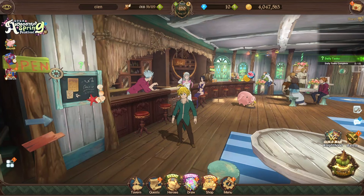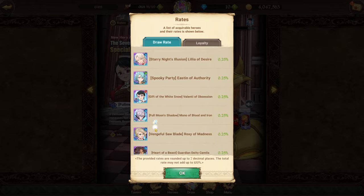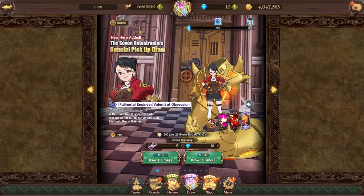We're back. So we have new updates on Global. We have the new Valenti, which is really, really good for the new demonic beast, Ratatasker. The banner is absolutely trash — not exactly trash, but it's not good. I mean, you have rocks here, but if you want to summon, go for it.